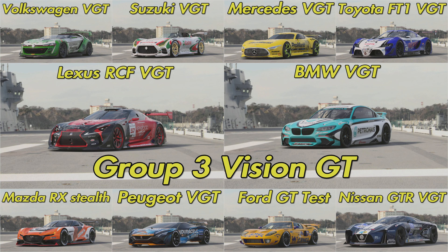Moving on to our final Group 3 split: Group 3 Vision Gran Turismo. We've got the Volkswagen VGT without the roof, the Suzuki VGT, the Peugeot VGT, and the Mazda RX Stealth — which is considered a separate car from the normal Mazda RX Vision. I'd also flesh this out with cars people probably didn't know existed in the game: the Mercedes VGT, the Toyota FT1 VGT, the BMW VGT, the Lexus RCF VGT, and the Nissan GTR VGT. Give this group a nice number of cars and give people a reason to drive them.